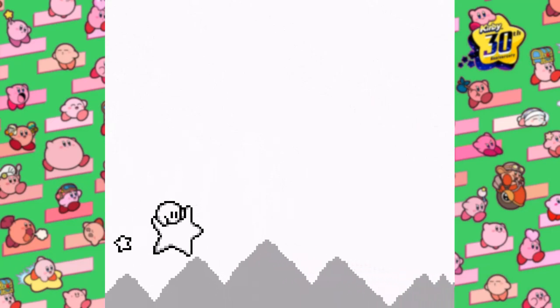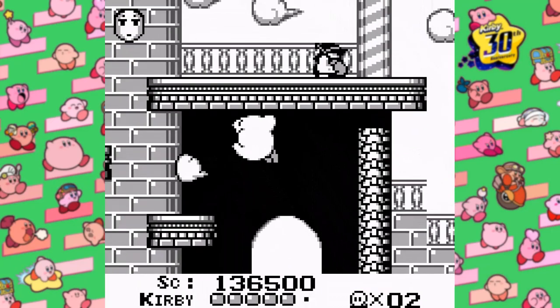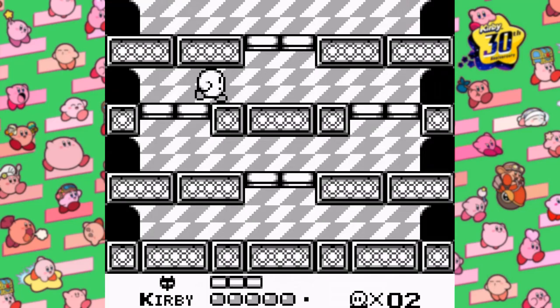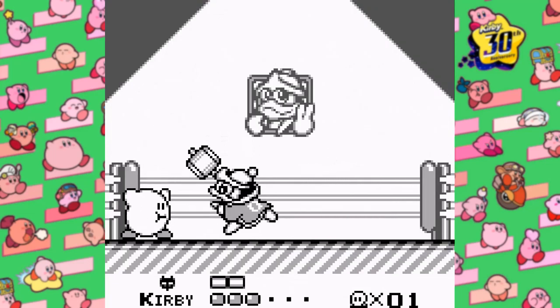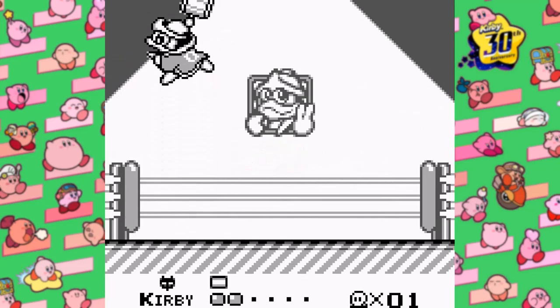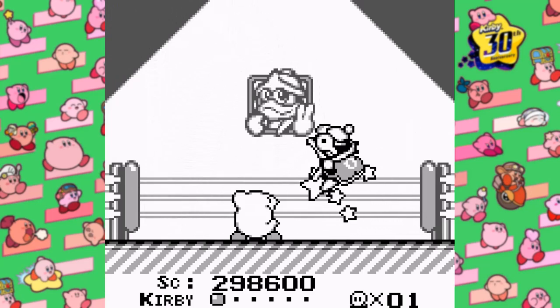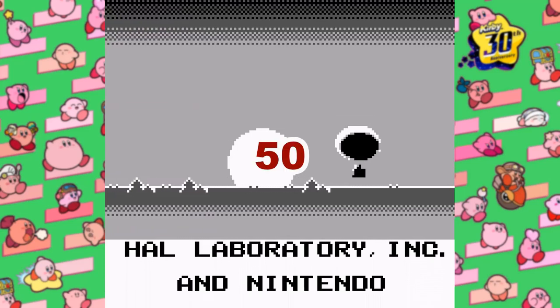Next, we have Castle Dedede. There weren't really any glitches or tricks I could find to take advantage of, and it really would have helped since otherwise we had to beat all the bosses normally. With Wispy Woods, Lololo and Lalala, and Cracko taking six sucks each, and Dedede taking ten, this stage would require 28 whole sucks. That took over double the inhales of all the other stages combined. But hey, at least we're done with the game. With a total of 50 inhales being required to beat Kirby's Dream Land, beating Castle Lololo in one go really isn't that easy.